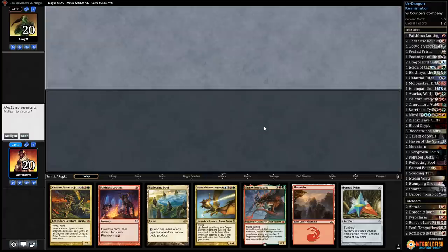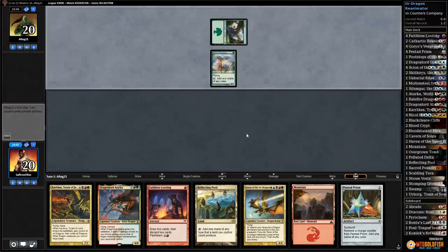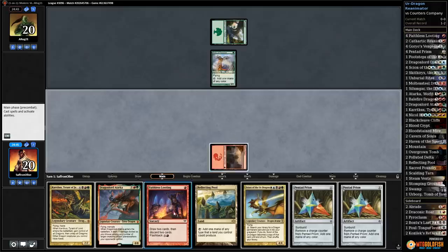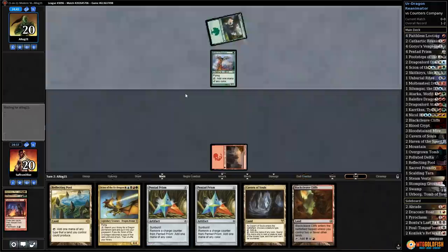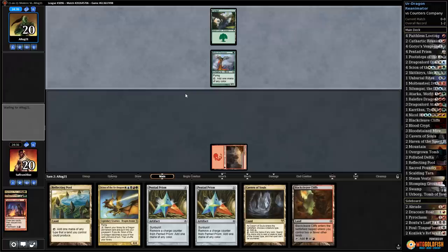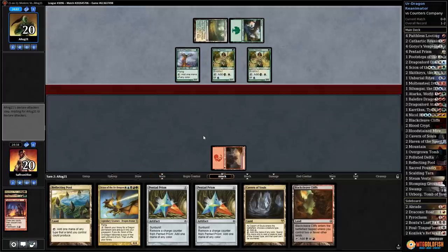20% of the time it works every time. Match four — Urdragon Reanimator, keeping on the strength of Faithless Looting. Birds of Paradise for opponent. We play Mountain, Faithless Looting: discard Kolaghan and Atarka. Two lands aren't bad — if this is a creature deck, reanimating Atarka is probably our best plan. We're scared of Scavenging Ooze which creature decks sometimes have. Next turn we can Prism, then choose between Scion or Faithless Looting.